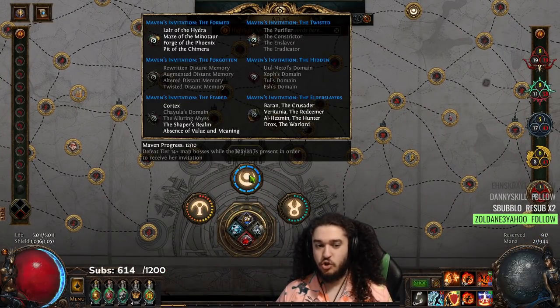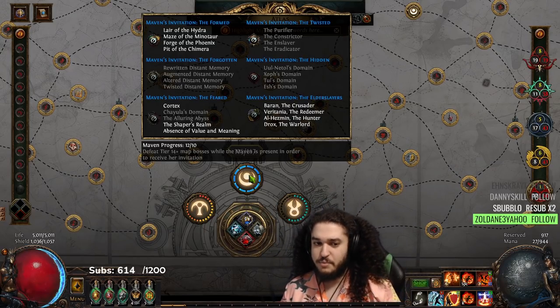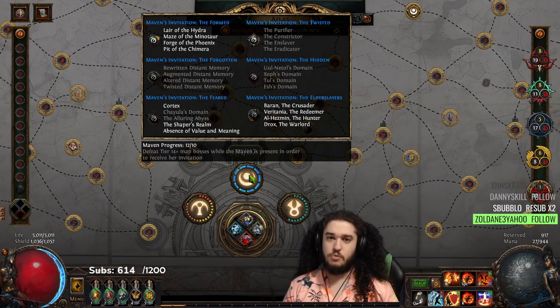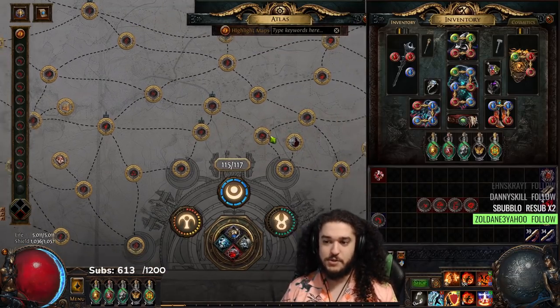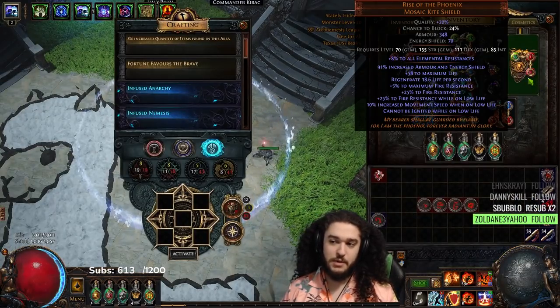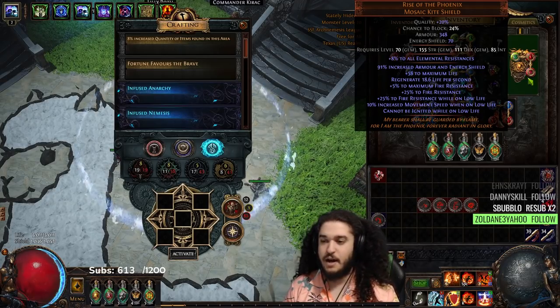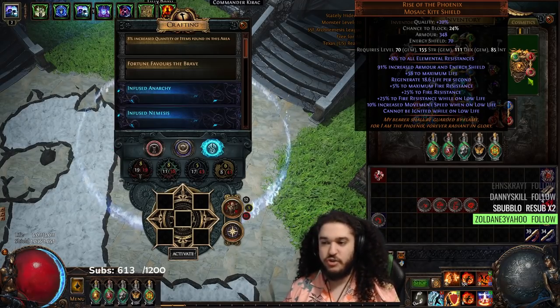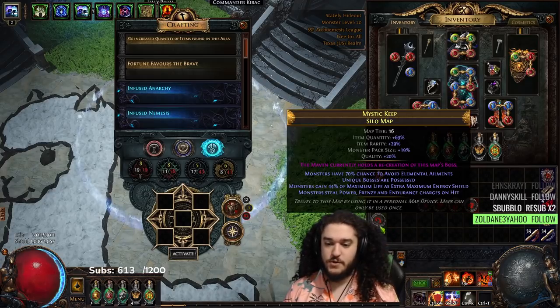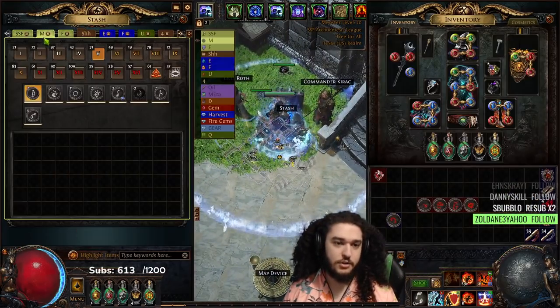The problem with The Feared is it's just annoying to get set up because I have to get everything like Chayula lined up. I can absolutely clear The Feared — I have no doubt in my mind. Most of the reason you're not going to clear The Feared is user error, not necessarily build error. This character has so much more damage than my trade league character because I spent time really min-maxing and crafting it. The last thing I never ended up doing was getting a proper max res shield — I kind of got burnt out of Expedition.